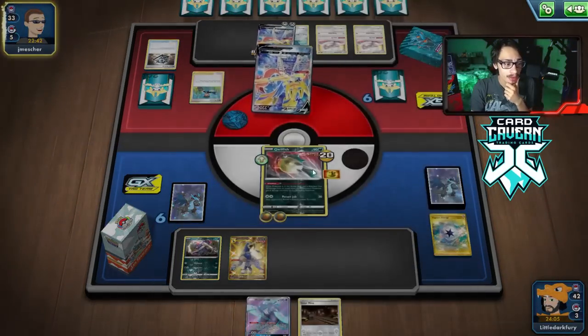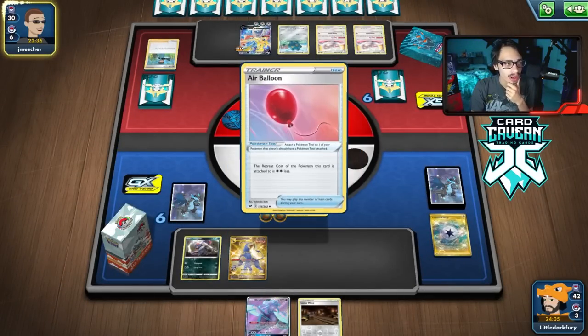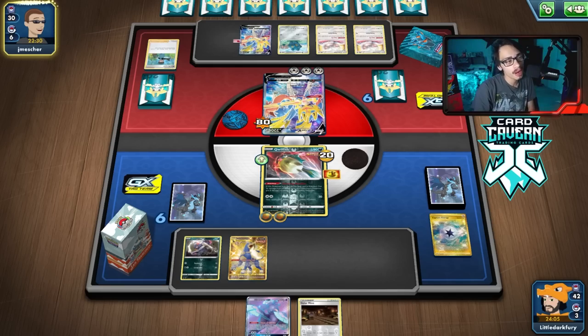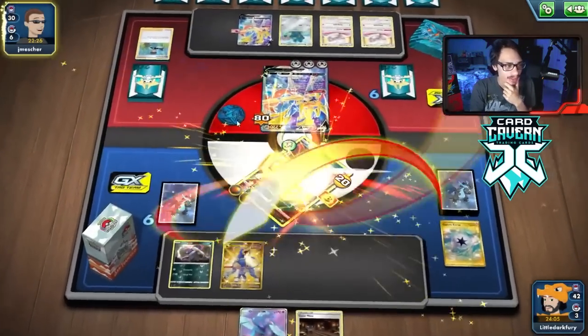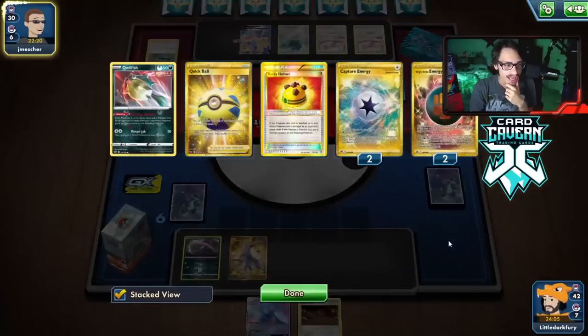They're going to Bird Keeper out of the Poison. They have an Air Balloon — now I wish I had gone Galarmine. Though they probably could have just gone Bronzong anyway, so it probably didn't even matter. They do take 80 damage here thanks to Quillfish and that Rocky Helmet.